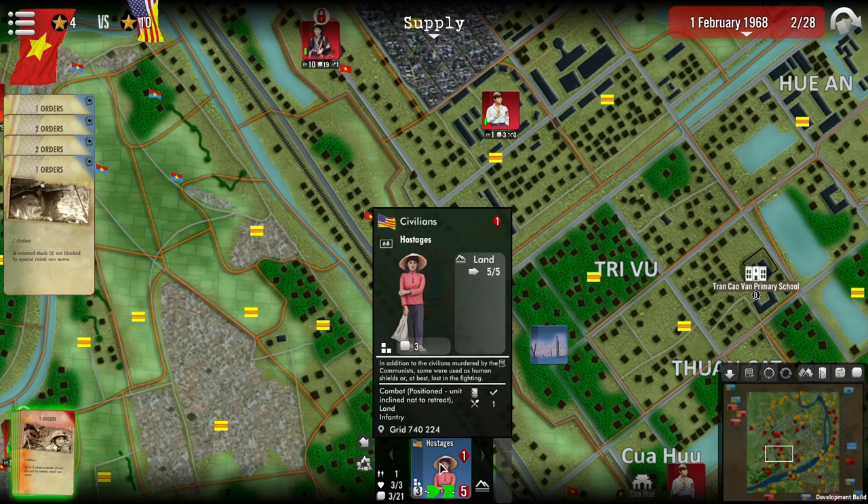The free world player will have to protect the civilians. Each destroyed counter costs one victory point at the end of the game for the free world player. This is to represent the disastrous political impact.